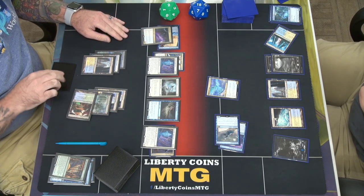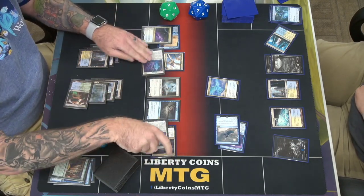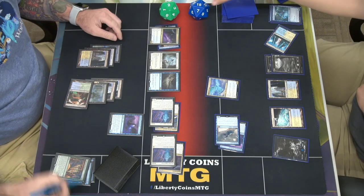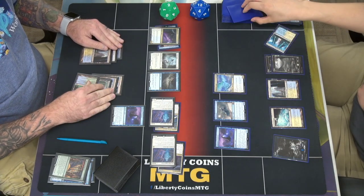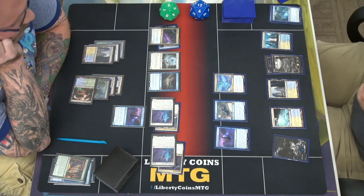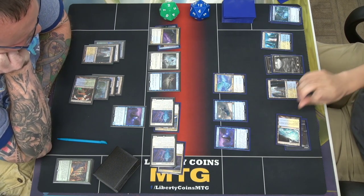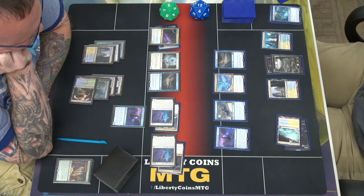Since we don't have flash, we're going to play Mausoleum Wanderer. Combat — attack with these two 3/3s on the ground. I'll take the six. Pass. Both living off the top. I'm going to tap these two, play Supreme Phantom — that's a pretty good top deck.